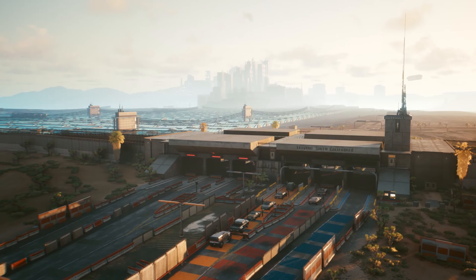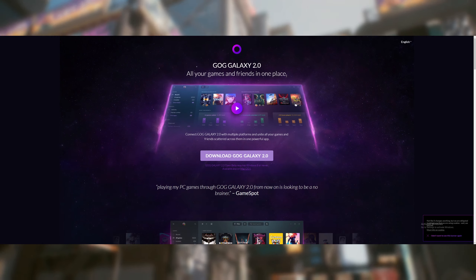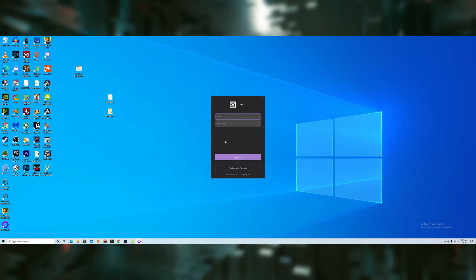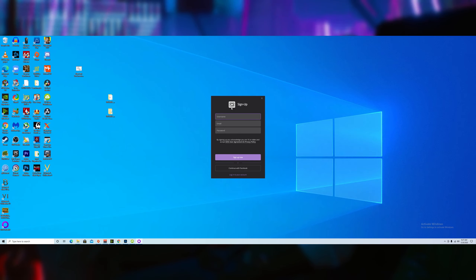Getting these items is pretty simple and should only take you a couple minutes. All you need to do is download GOG Galaxy 2.0 from the link in the description, and if you haven't already, create a GOG account — you can create one by either using your username, password, and email or continue with Facebook.